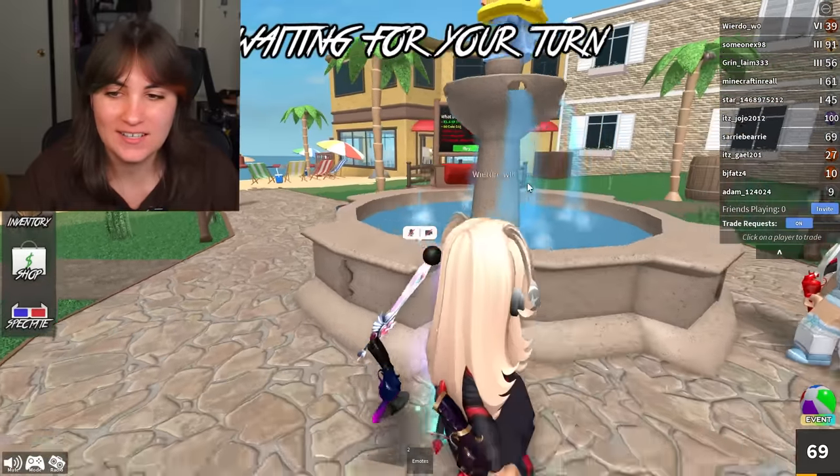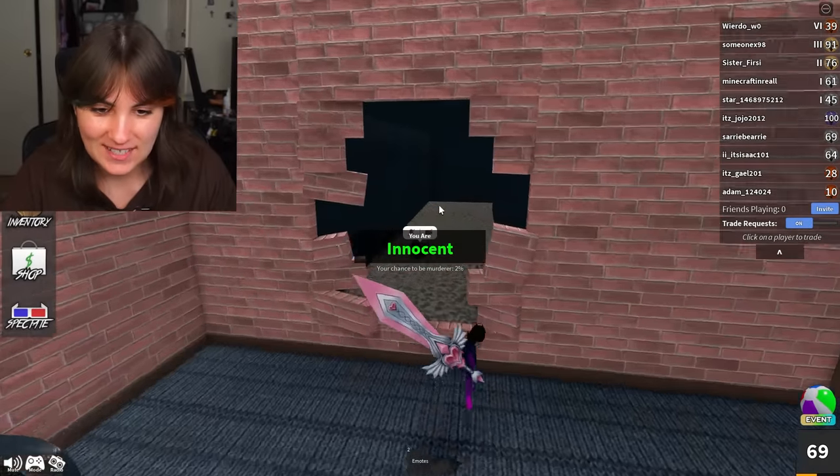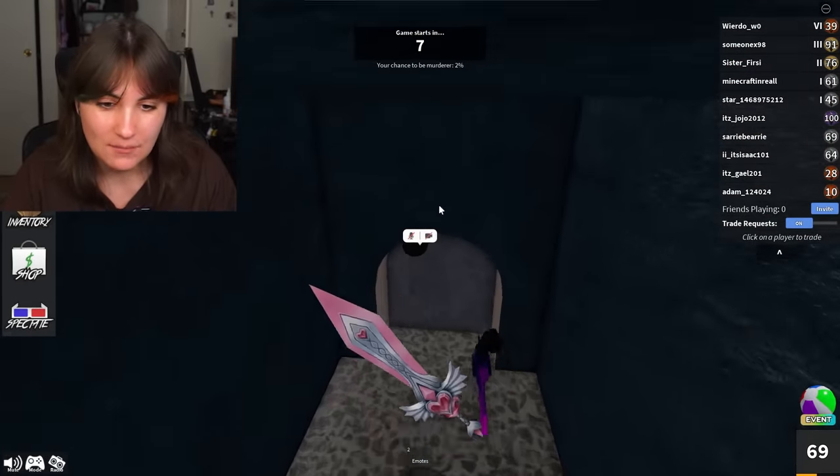I just need to see if this is an advantage. Alright, here we go. I just have to hide — I'd be pretty much invisible if I didn't have my weapons. What do I do? Where do we go?